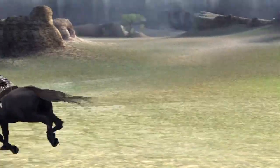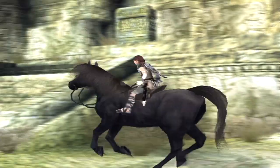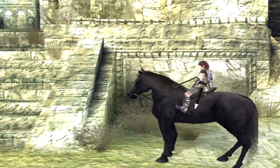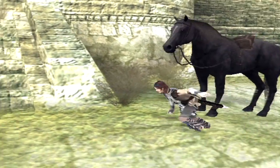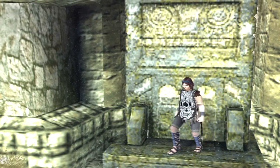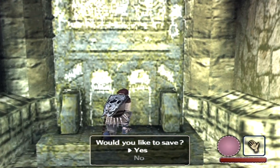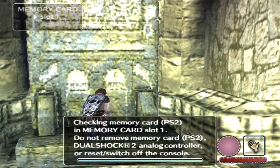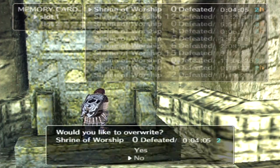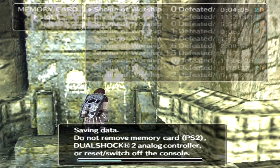We're out of the temple now. You can move the camera while you're on Aggro. Right in front of the temple we've got a save point up these stairs. The only place you can save in the game is in between each colossus fight and these random save points scattered about. Press O right in front of it to pray, and you'll be able to save.